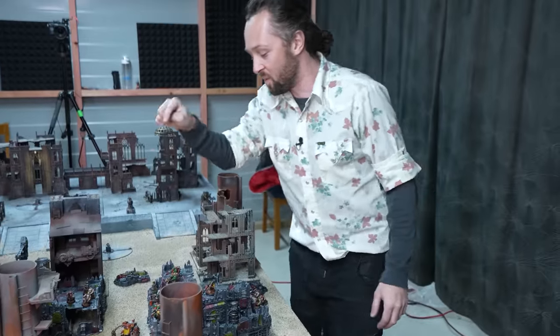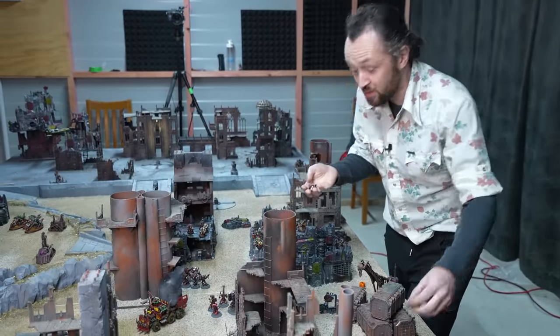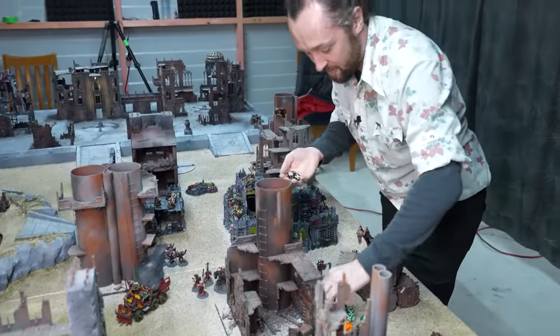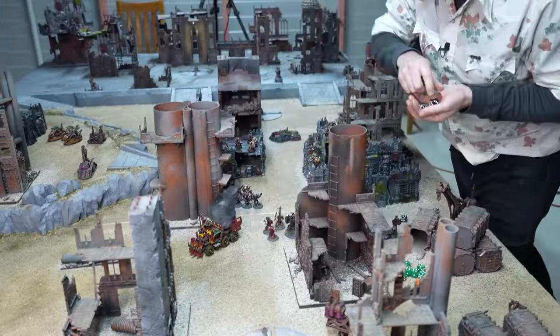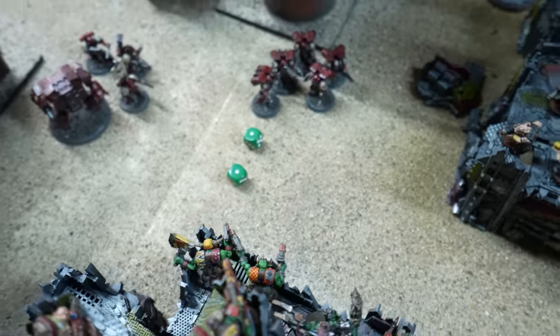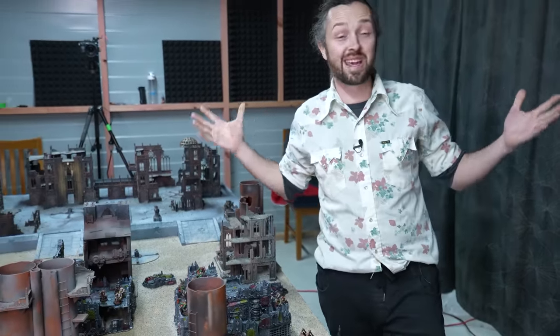Moving to the tactical squad — a flamer with D6 auto-hitting hits gets two, and then the bolter and bolt pistol in range. Hitting on threes with two hits, chasing fives to wound on strength four, forcing two armor saves. Two orcs dead but the rocket launchers are kept for the dreadnought next turn. The warboss and his knobs are still there and that unit will only get bigger as Beau reinforces it — the only option is to charge. So the assault marines go in strong, needing seven inches to fly over the terrain — rolling two sixes, flying straight up into the warboss.